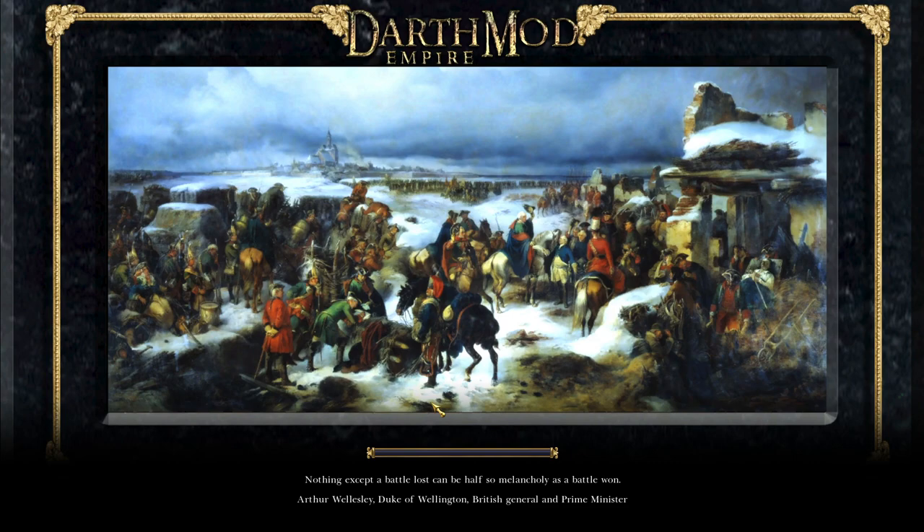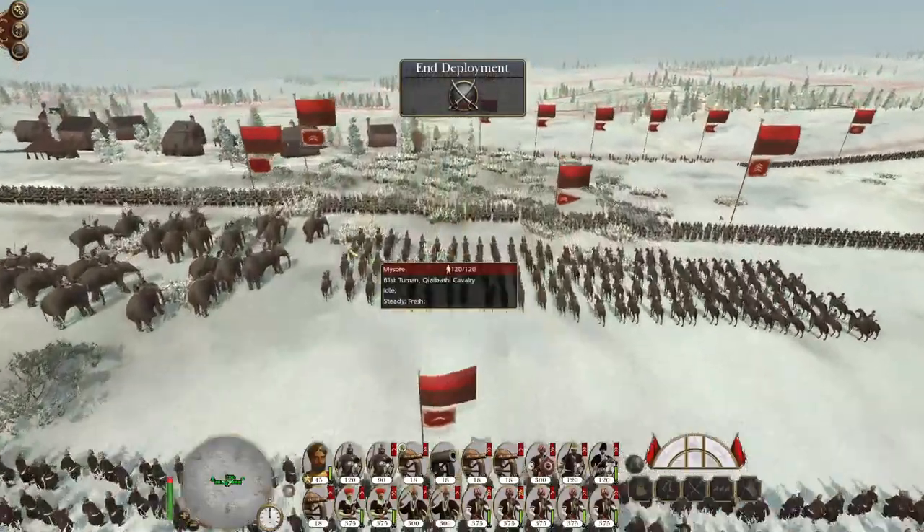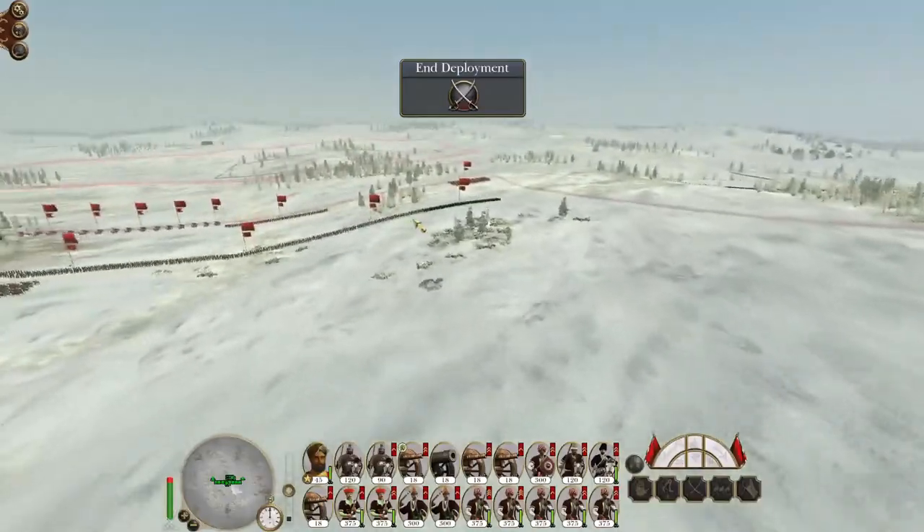They currently have an army stuck in the middle of Edinburgh - that's a full army, but in Empire when that happens it generally means that the army doesn't enter the field until they lose the city. So if I took Edinburgh and they had somewhere else, that army would pop out next to the city. But because it is the last city, when I attack and the garrison is destroyed, that extra army will just cease to exist because there'll be nowhere for them to fight.